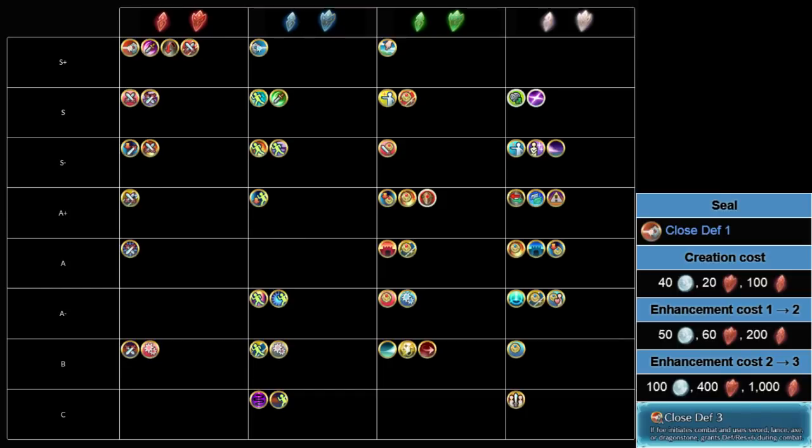Close Death is one of the de facto best seals for HM grinding, or honestly grinding new characters as a whole. For example, if you want to grind a new unit on a melee map, you just slap Close Death on them and end turn until it's over. Dragons can really abuse it. Anything with mixed bulk can. Even Lucas can hit 40 Def with Berkut's Lance and Close Death plus Warding Breath. It's a really solid seal you have no reason not to upgrade — just like Quick Riposte.